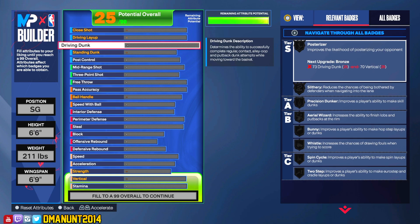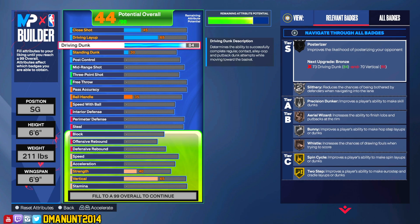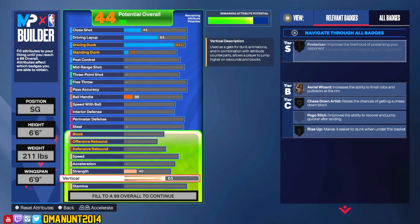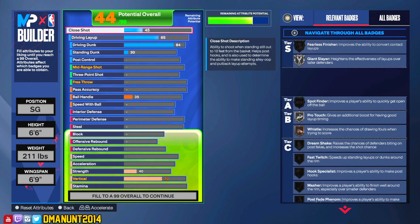First, I'll go to driving dunk. I don't recommend 99 driving dunk or high driving dunk for people just now playing 2K — if you're not meter dunking, it becomes pointless. So what I would do is go about 84 driving dunk. That's going to get you some good dunk animations; the LeBron James one is really good and that's what I'm focused on. Get your vertical to at least 64 for the LeBron James dunk package, but we're going to go about 70 to probably get a few more.